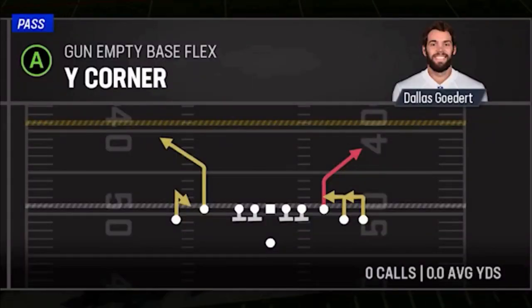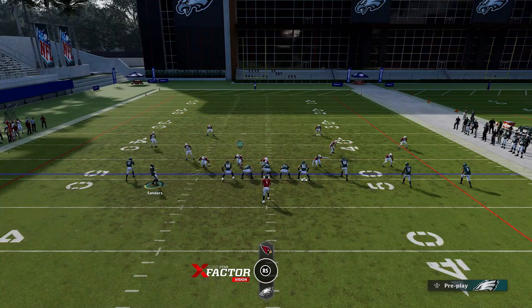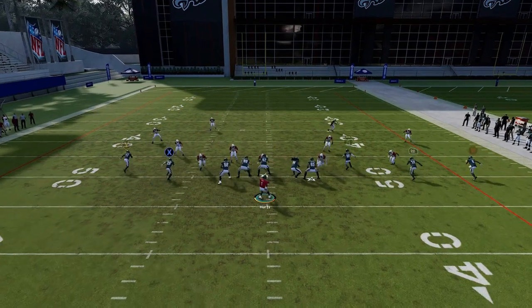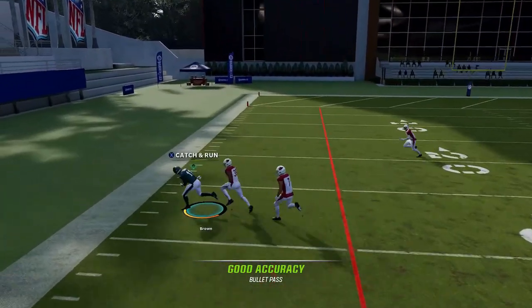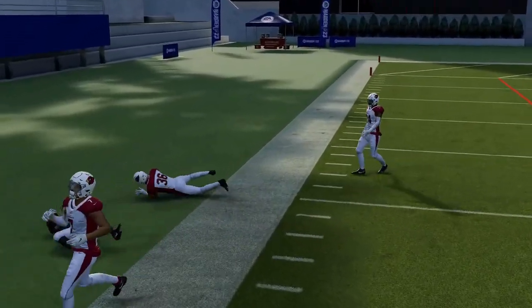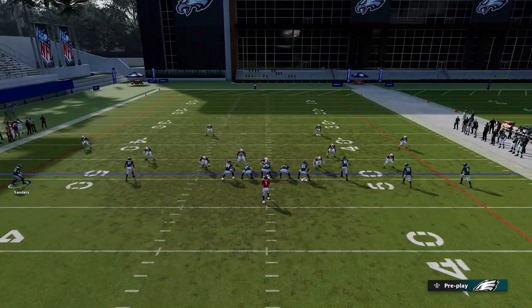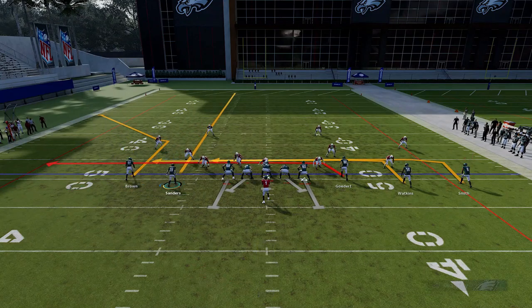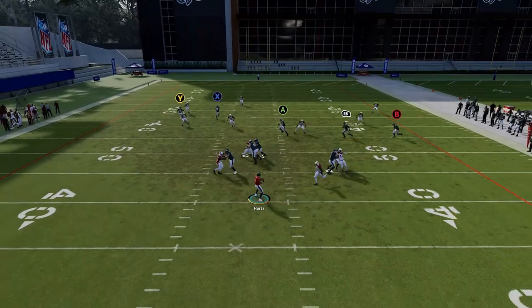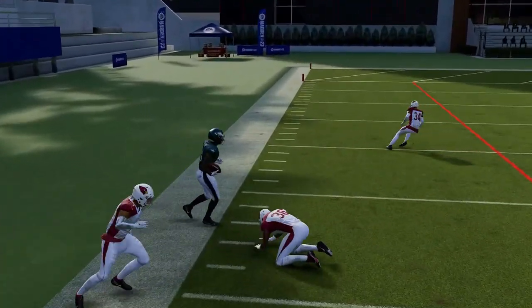Next up, we have the Y Corner. Just motion in the X route, put him on a streak, and put the A route on a drag. The Y route should get outside of just about any man or zone — it doesn't even matter what the coverage is, this route will beat just about anything. I tried it against everything including Cover 4 and it worked the exact same way on all defenses. As long as you wait for that guy to get outside the cornerback, bullet and pass it away, he'll beat every single defense in the game.